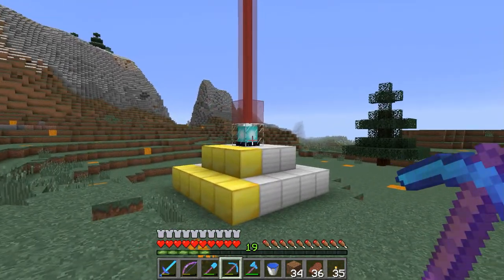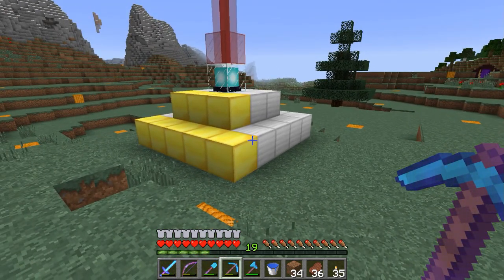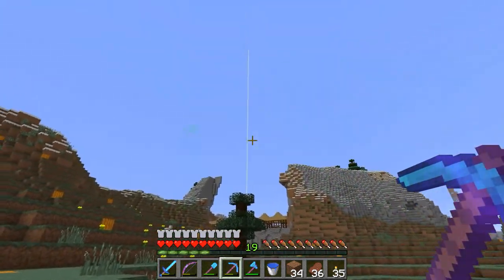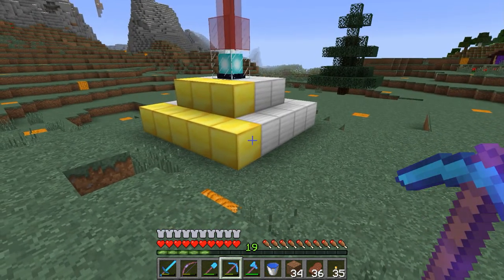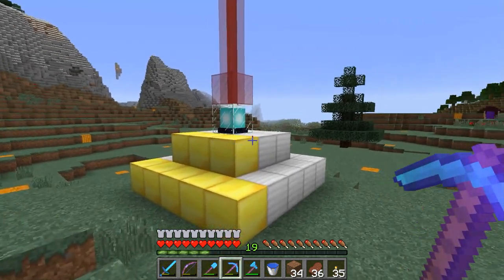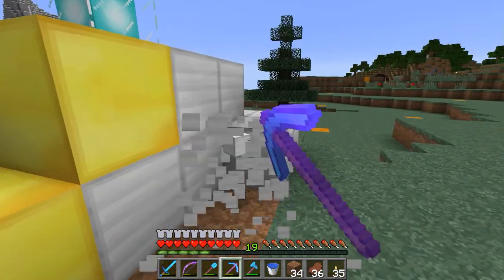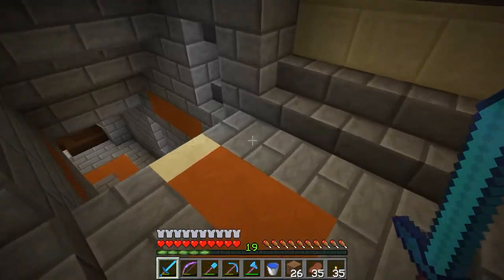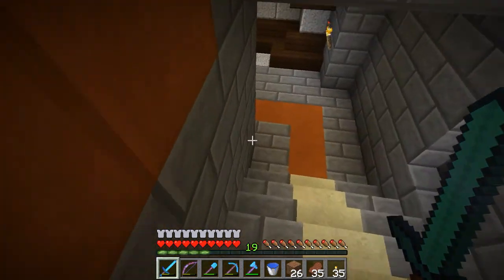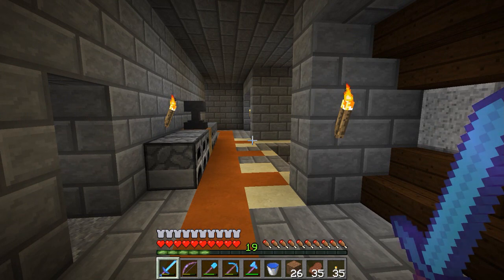My friends on the server got me this beacon and that beacon over there as kind of a get-well-soon gift, and now it's time to make it look pretty awesome. First I need to uninstall it and then we can start. To operate at their full efficacy, those beacons have to be built atop a pillar of precious blocks — iron blocks, gold blocks, diamond, or blocks of emerald.